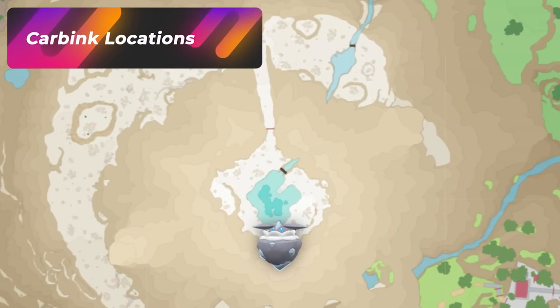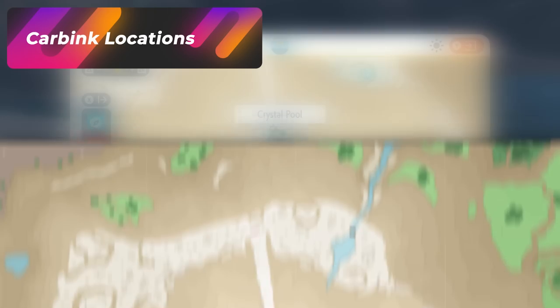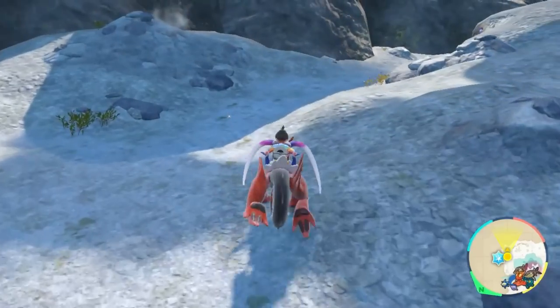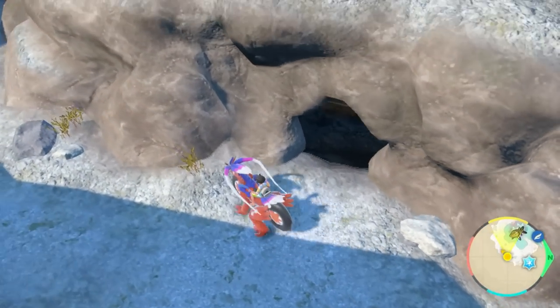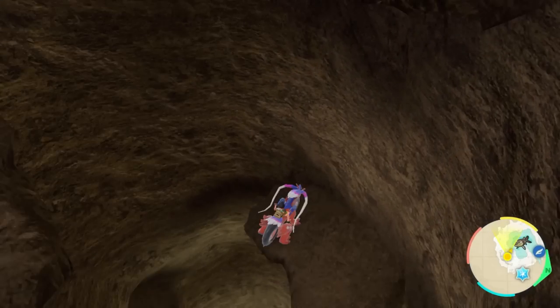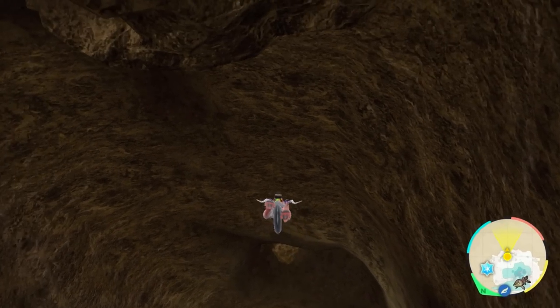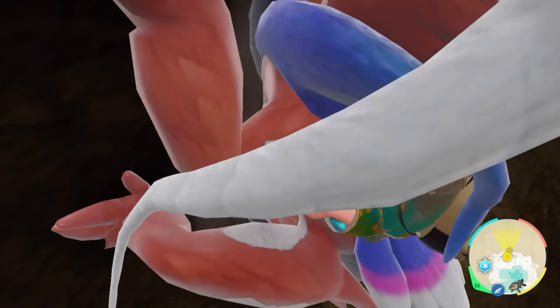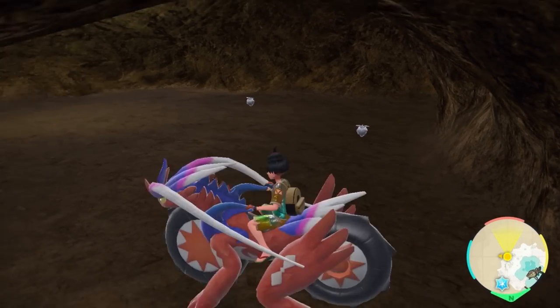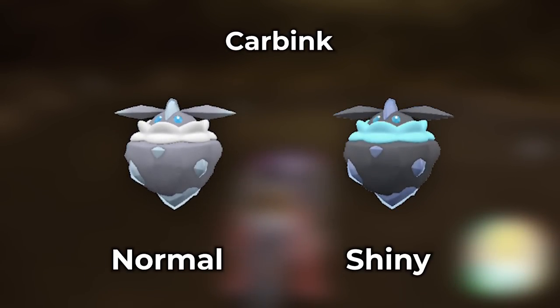The first hunt is for Carbink. Head towards the Crystal Pool area, then towards the secret cave, cross the bridge, wrap around, and enter the cave. Do not drop all the way to the bottom — just glide down slowly and jump into the cave, then hop off your mount. You'll find quite a few Carbinks in here. The shiny will be a lot darker and very obvious when comparing it to the others.